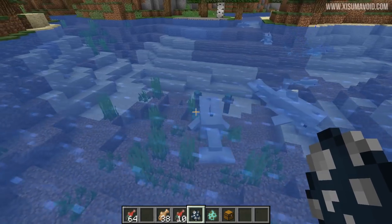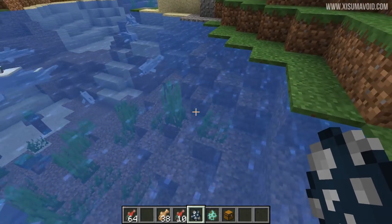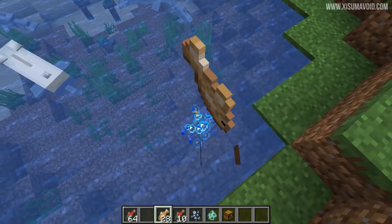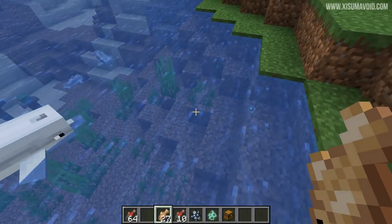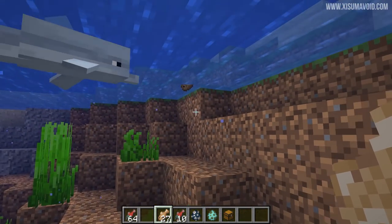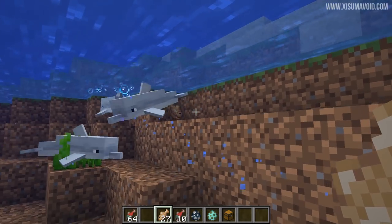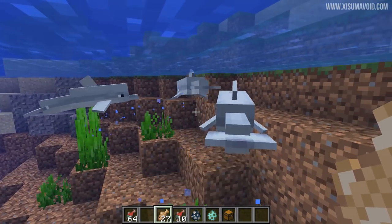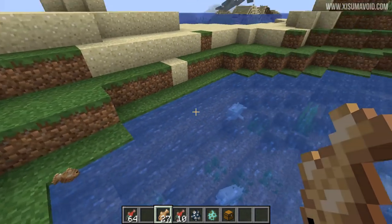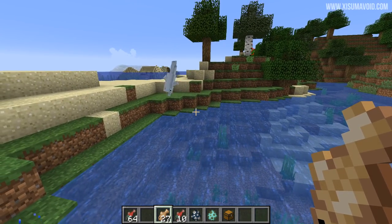Dolphins would previously not despawn if they started to play with items. When you generate the world, sometimes things break like kelp and it creates items in the oceans — then the dolphins can go play with those items, momentarily pick them up and chuck them around, and this would cause them to not despawn. That could be quite bad if you're exploring and creating loads of entities that won't despawn.